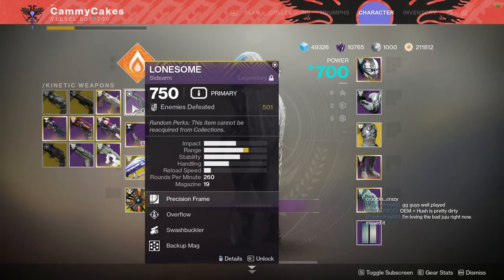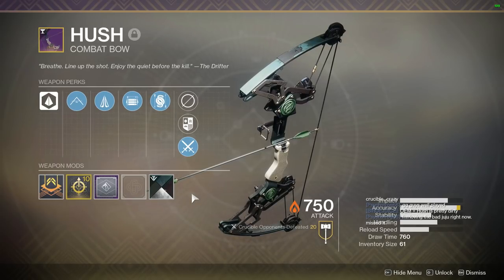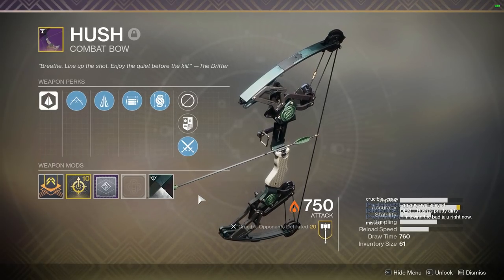In today's video I'll be going over my impressions of the Hush Combat Bow. This is a pinnacle weapon obtained from Gambit and it features the perks Opening Shot and Archer's Gambit.